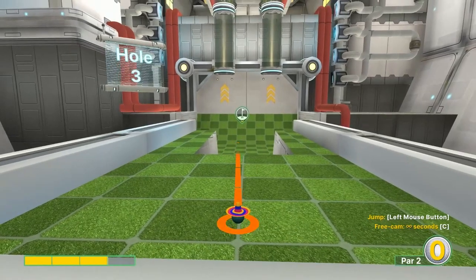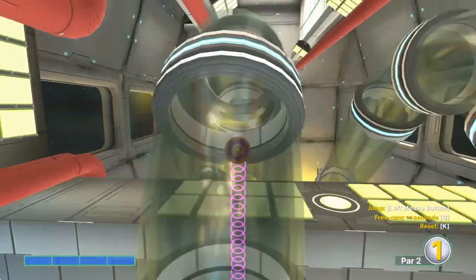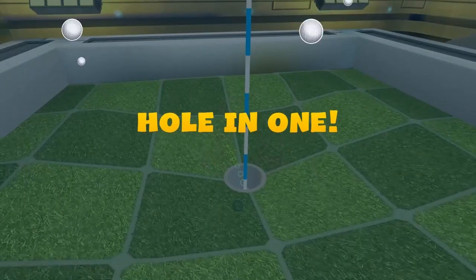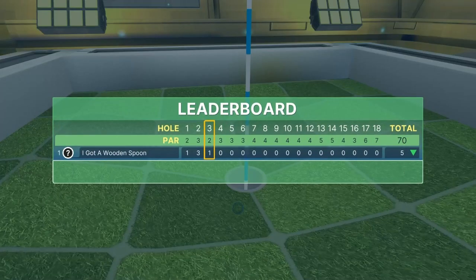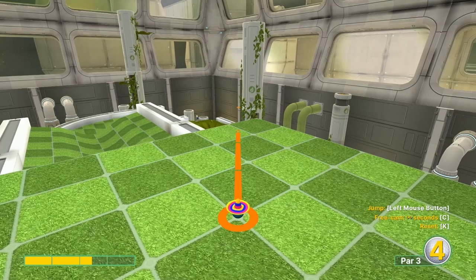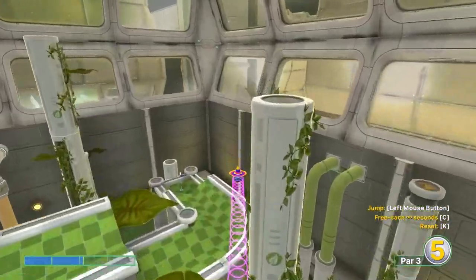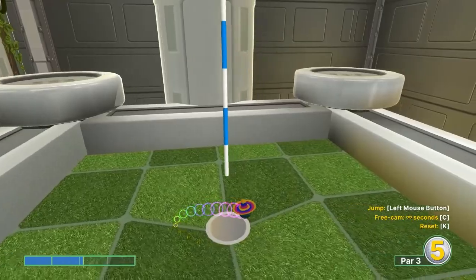Number three: the right edge of the left tube up there at full speed for a hole-in-one. Number four: look at the white stripe on the back dark gray wall I'm pointing out right here — left edge of that. We're gonna aim it at 2.1 and jump as soon as you take off, for a hole-in-one.